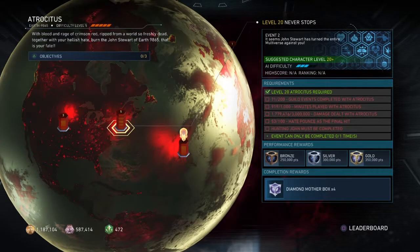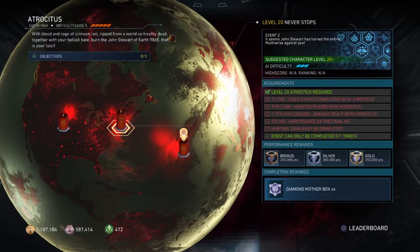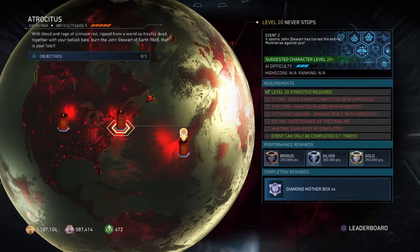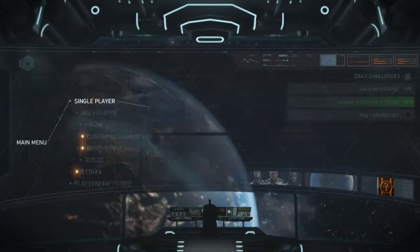Now the big requirement: 200 guild events. That's a grind — I don't know a fast way around it but I did find a more efficient way. Let's go to my guild.